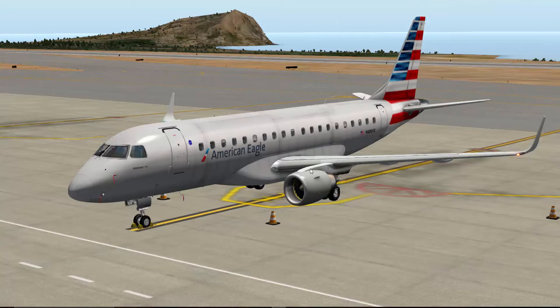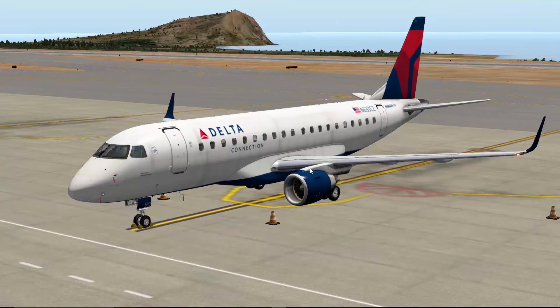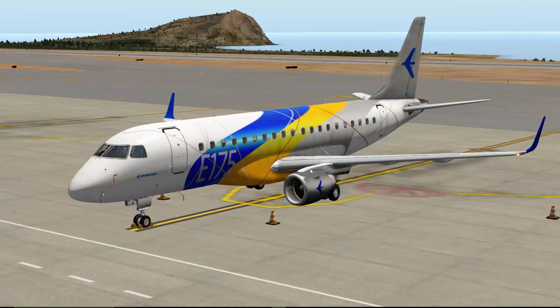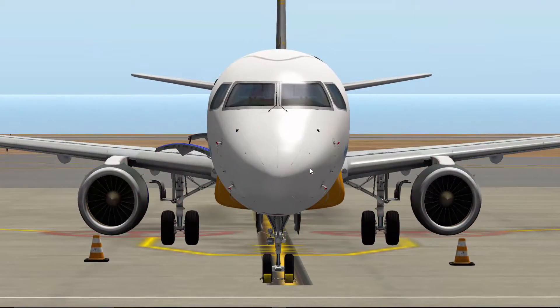Then we have Delta — yes, it is Delta. And then I think the last one... we have the house livery, Flybee, Air Canada, American Eagle, and Delta. So not many. I'm not sure if you can get additional liveries.